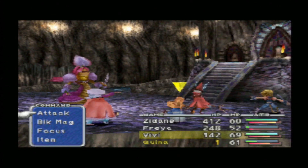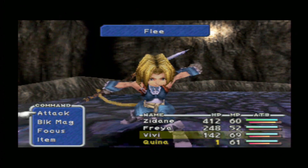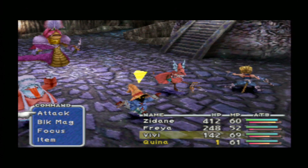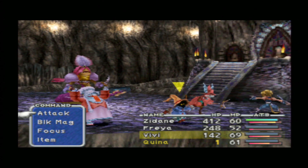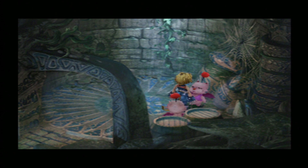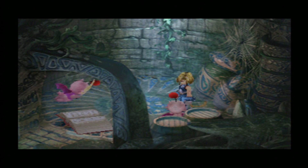Now I have acquired one HP for Quina and I need to flee from the battle. Once we have fled successfully, the next step is to save the game. We want to keep Quina's health at one HP, and we want to save before this next battle because the Grand Dragon can easily kill every character with just one move.